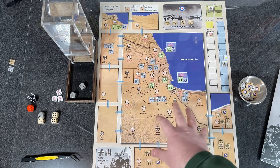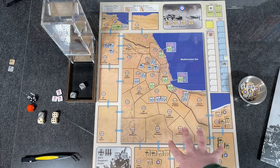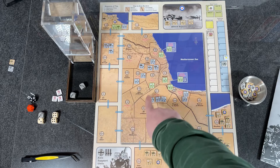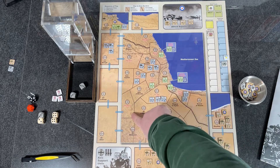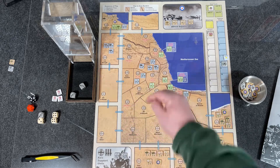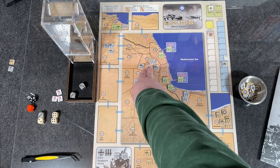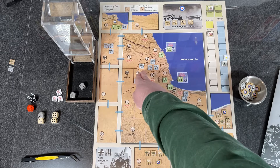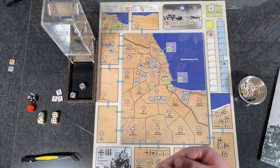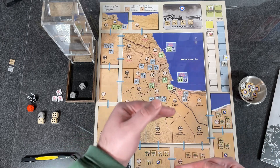Overall, the Allied units come in from the east and southeast, pushing into Libya from Egypt. About a third to halfway through the game, the 5th Light Division and 15th Panzer Division are released. These are powerful armored divisions that push back on the Allies. So the game starts with the Allies on the offensive and then shifts — now the Allies are on the defensive just trying to hang on to what they've taken.